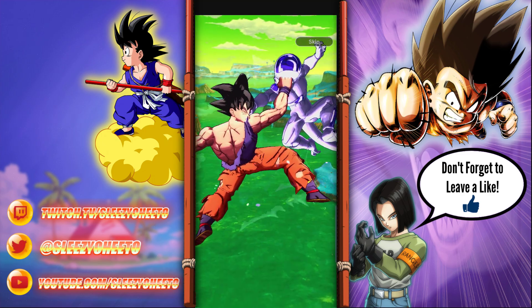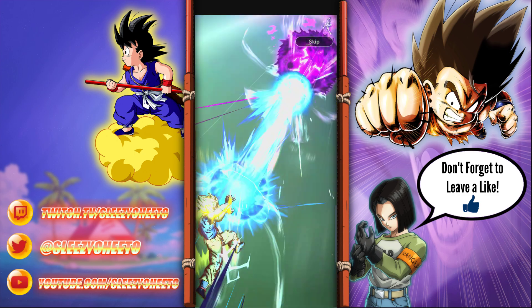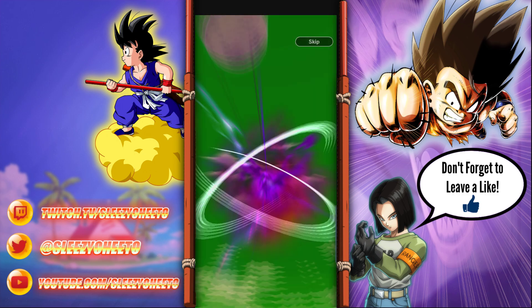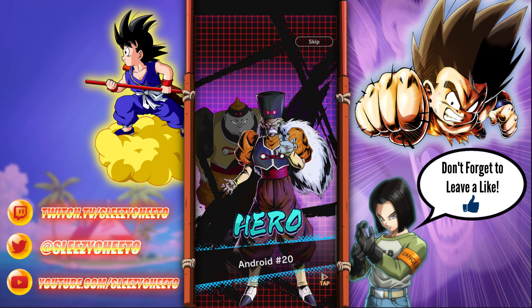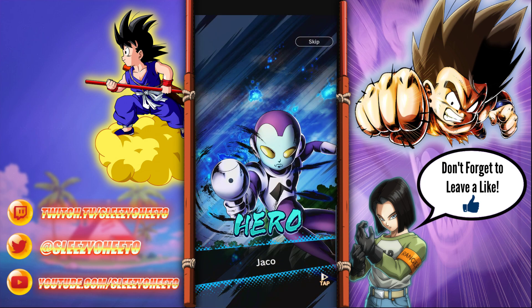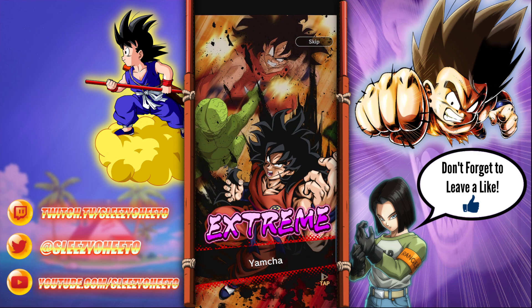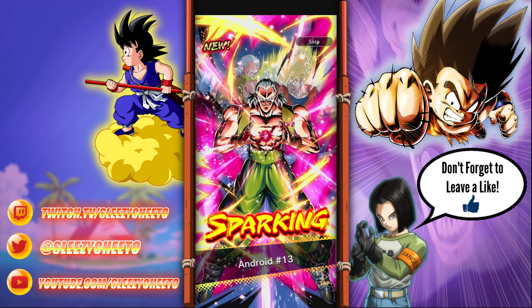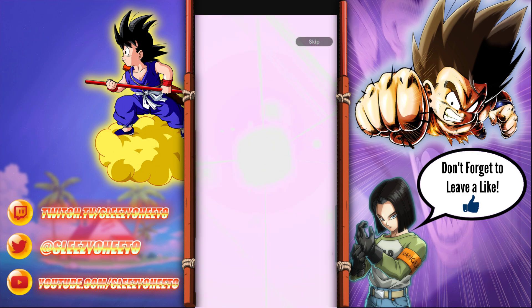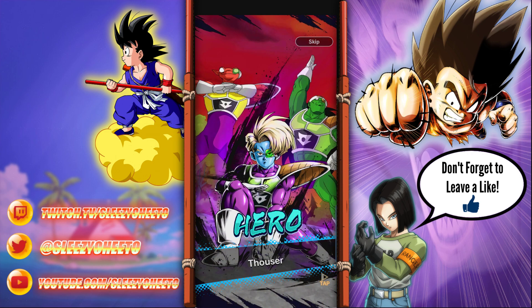Ooh, Super Saiyan. Got Piccolo. I'll take all the hero cards. That fill when you pull 10 heroes. I like this Yamcha, I wouldn't mind getting - oh, Sparking! Yes! We got Android 13! Oh my god. I want Trunks more, but I'll take it.